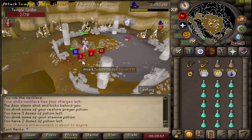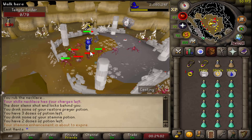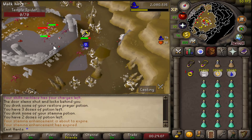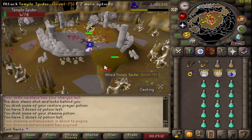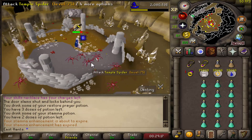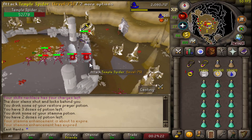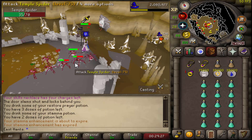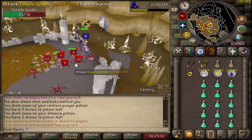The downside is the time it takes to get a burstable amount of spiders. Compared to skeleton monkeys, you can stack them much quicker and they have higher HP so you can be more AFK while getting more XP. But if you're a lower-level account or don't have a ton of GP and you're just going for 82 or even 94 mage, this method works.